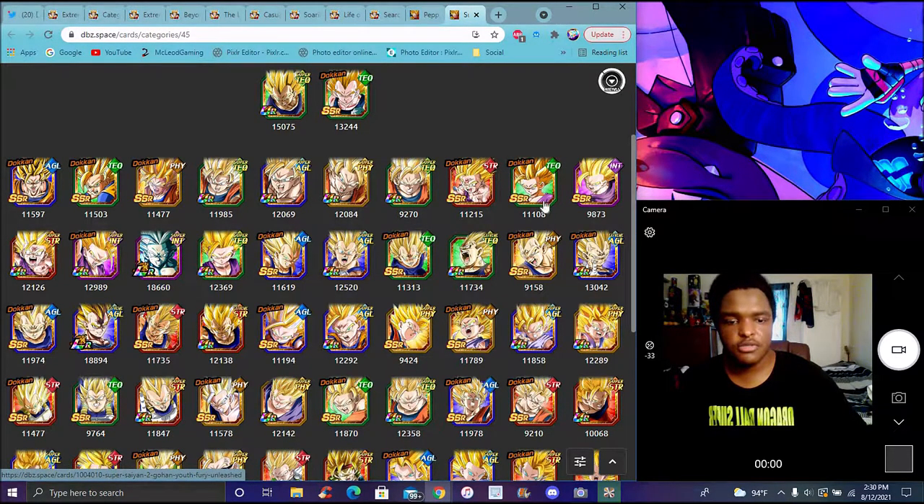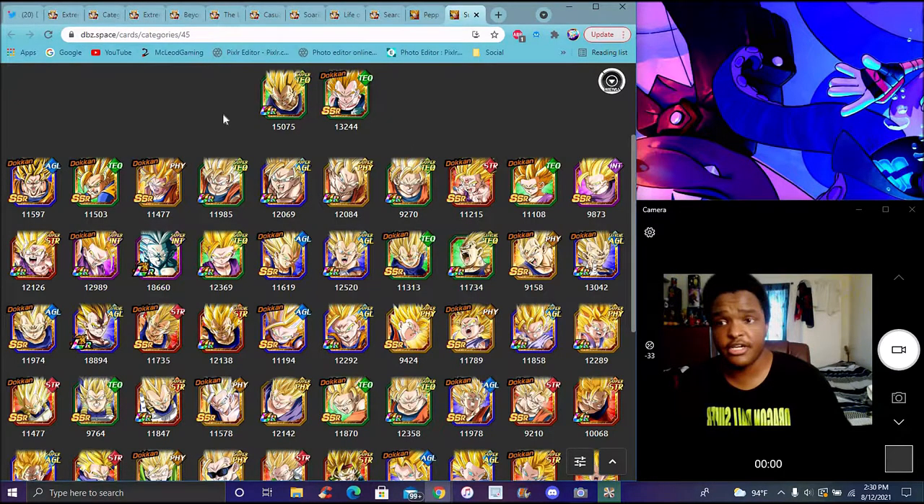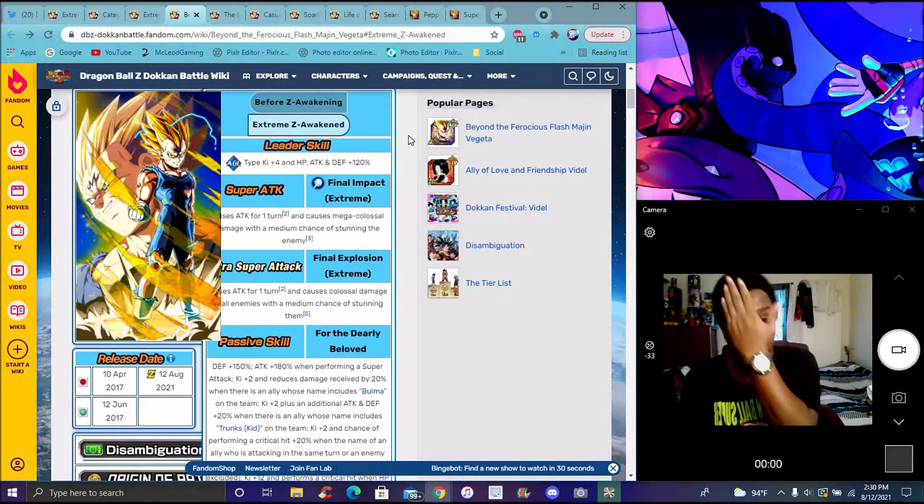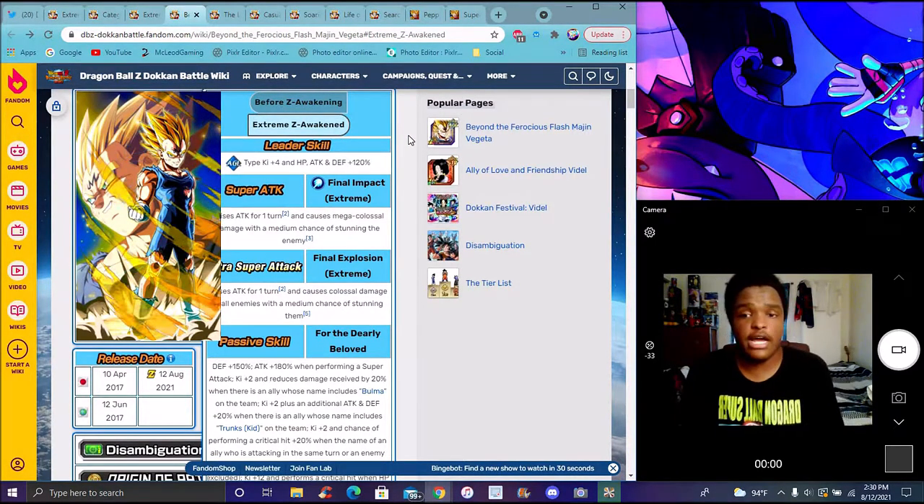Super Saiyan 2 Gohan from the Bojack movie just had a lot of good updates. You could win the LR Majin Vegeta or LR Gohan — he just got an EZ-A which I completely forgot about. They also just pulled them on global, so I'm really happy about that. I was going to go over the units next.